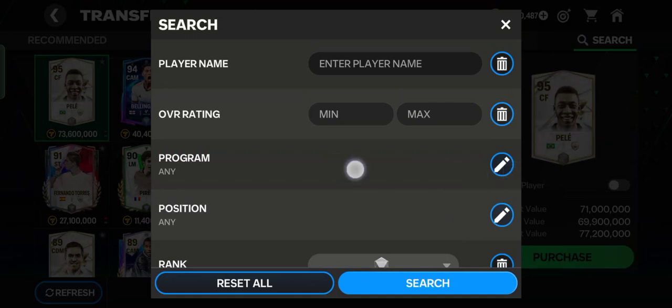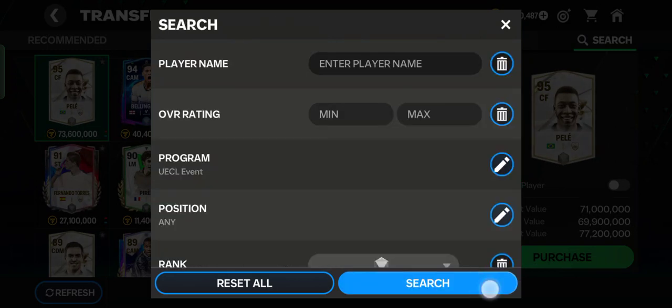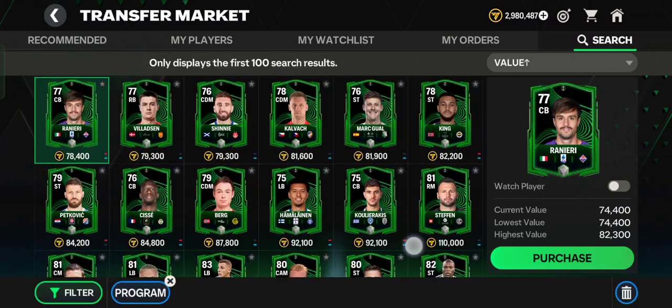Select the third option from the search filter, scroll down, and choose the green one — UECL, UEFA Europa Conference League. Save and search, then filter by value. This will show all the UEFA Europa Conference League players available to sign from the transfer market.